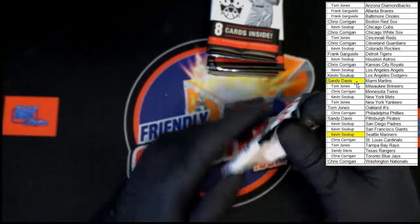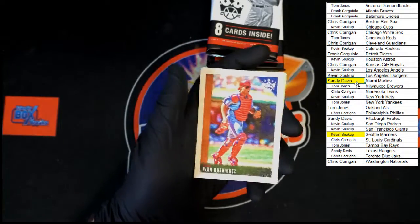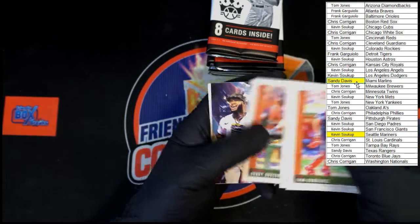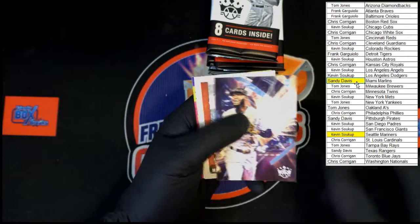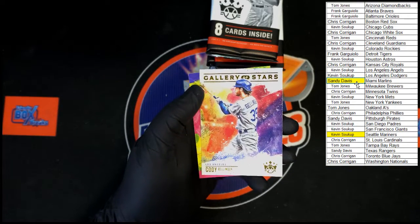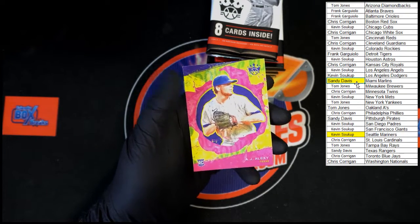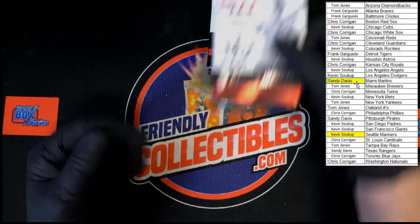Last pack of the first half: Ivan Rodriguez, Cal Ripken, Tony Gwynn, Randy Arozarena, Brian De La Cruz rookie. Mickey Cochran, Cody Bellinger Gallery of Stars, and AJ Alexi rookie going to Texas — who's got Texas? Sandy D, all right, let's go.